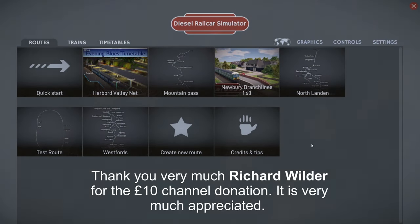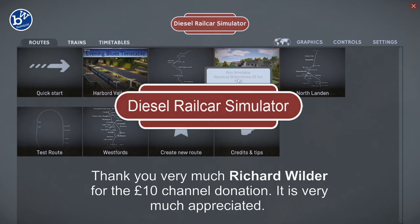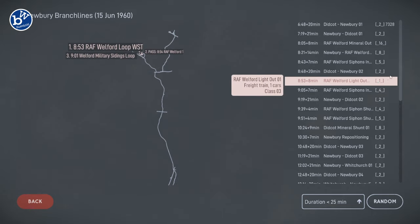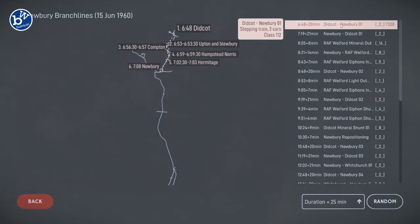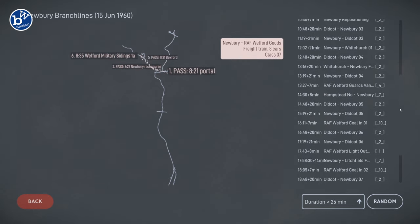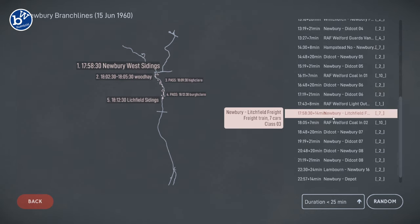Hey guys, welcome back to Diesel Railcast Simulator. Today we're going to be playing on the Newbury branch lines again. This is a modded route which you can download for free via the Steam Workshop. Last time we did the Didcot Newbury line, and this time we're going to go Newbury to Lichfield.